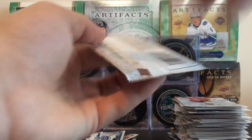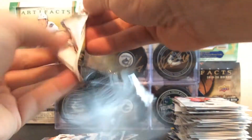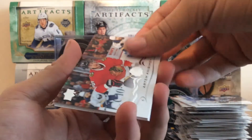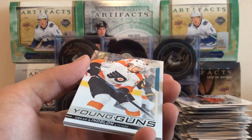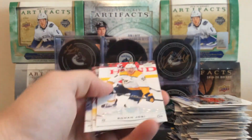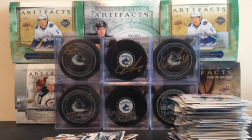Next pack, a few packs to go. We got Mark Stone, Steven Stamkos, Rasmus Ristolainen, Artem Anisimov, Oscar Lindblom Young Guns — actually a very solid player right there. Roman Josi, Travis Hamonic, and Vlad Tarasenko who's injured right now.